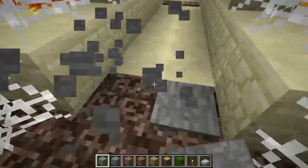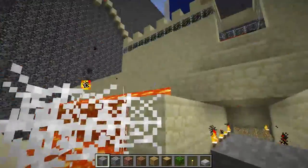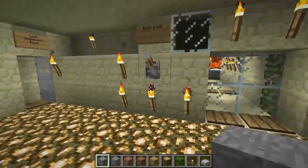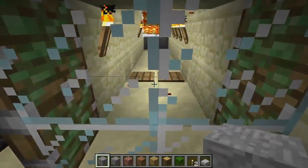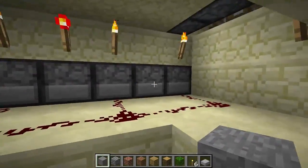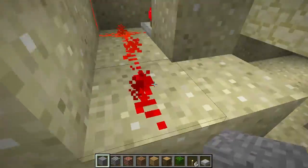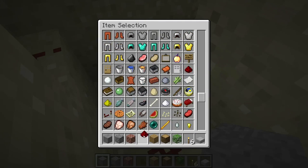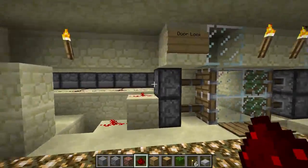At the entrance there are two pressure plates that don't actually do anything functional — they were there to prevent the water wall from spilling inwards, since pressure plates do not allow water to pass through. This is the pistonized door. By pulling each of these door locks, you can prevent the door from opening from both sides. A lot of this redstone is incredibly unoptimized because when I made this map I didn't know a lot about redstone.